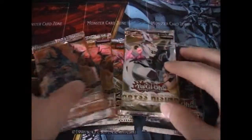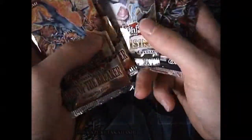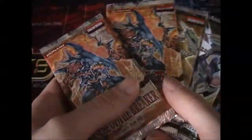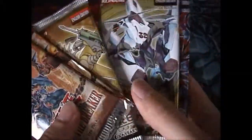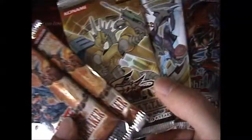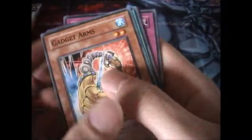Hey YouTube, this is MrKingLimb and today I have for you the second part of my random pack openings. We have two Force of the Breaker, one Raging Battle, one Abyss Rising and one Shadow Spectres. Since we did Raging Battle first, we're going to do the same order except with Force of the Breaker at the end. If you haven't seen the last video, I pulled some pretty good pulls in my mind. But let's see if we can do any better.